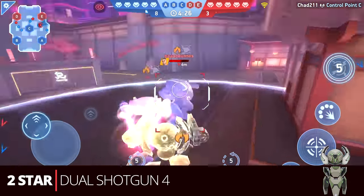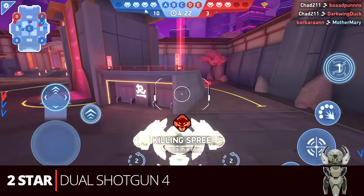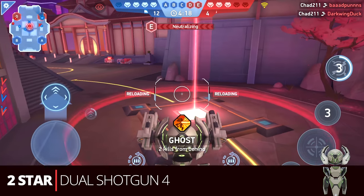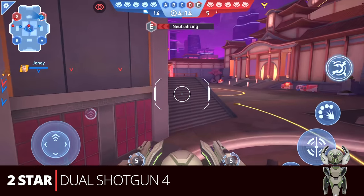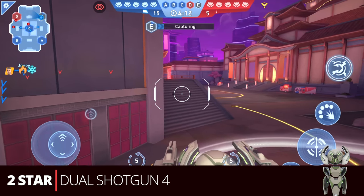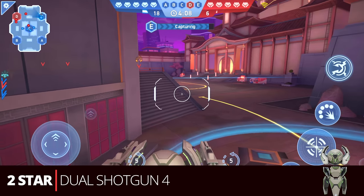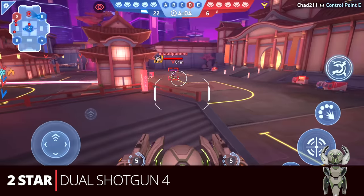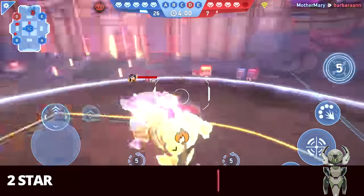Starting with Surge at two star, probably the most common or best build in my opinion would be the dual shotgun four. If you're someone that spends, this is a great mech to get early on. Getting the shotgun four goes perfectly with Surge. This build will shred early game — being a two star weapon, getting in close is great for Surge, super super strong.